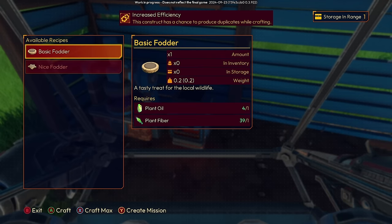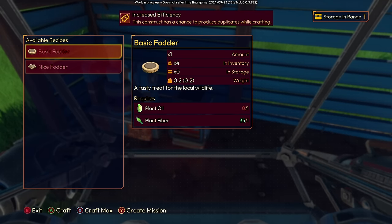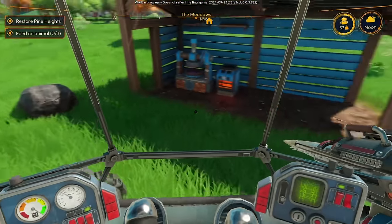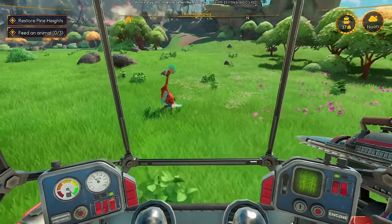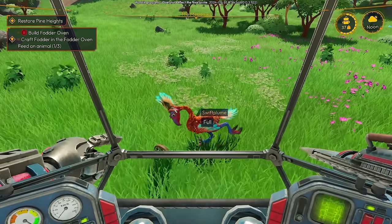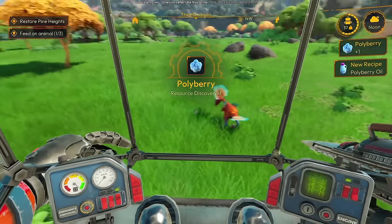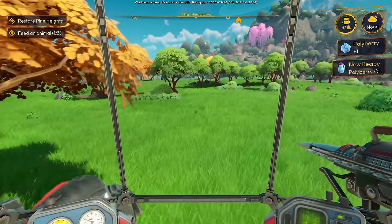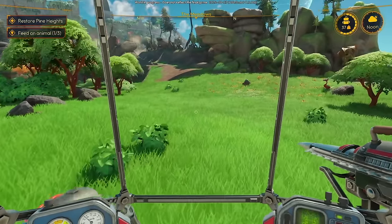Basic fodder — a tasty treat for the local wildlife. Oh, is that why you're hanging around my shed? Let's make several. Have you just been waiting for food? Hey, there you are — you're very patient. Have some food. Enjoy. A berry — fair trade. A new little mission: feed animals. This I can do.